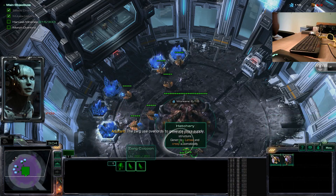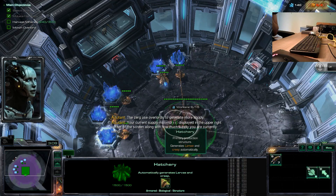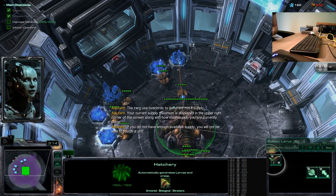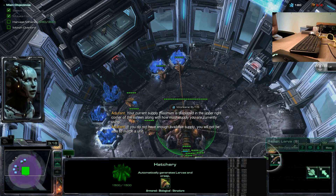Now left click on the morph to Overlord button on the command card. The Zerg use Overlords to generate more supply. Your current supply maximum is displayed in the upper right corner of the screen, along with how much supply you are currently using. If you do not have enough available supply, you will not be able to morph a unit.